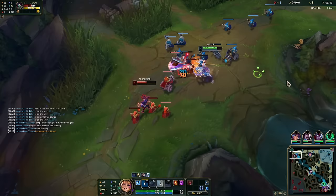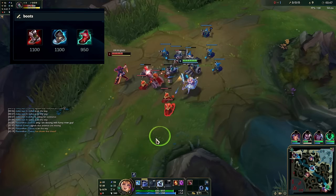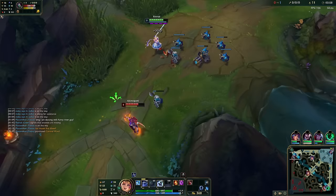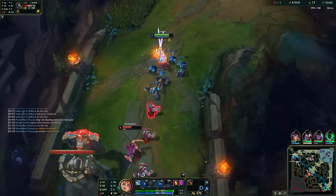For boots, prioritize Plated Steelcaps — most of the time you'll be facing AD tops. If not, you can go Merc Treads, which are good against full AP teams and teams with a lot of CC. Another option is Lucidity Boots. Gwen likes ability haste — the more she has, the more E uptime and more Q and W procs. These are more of a greed item when you're snowballing.